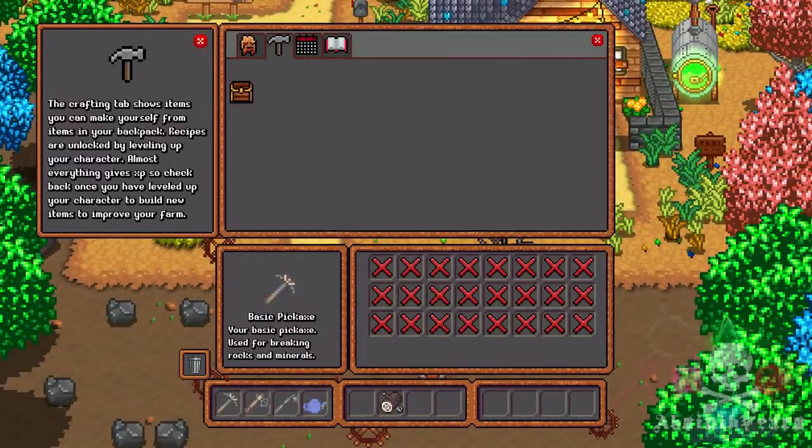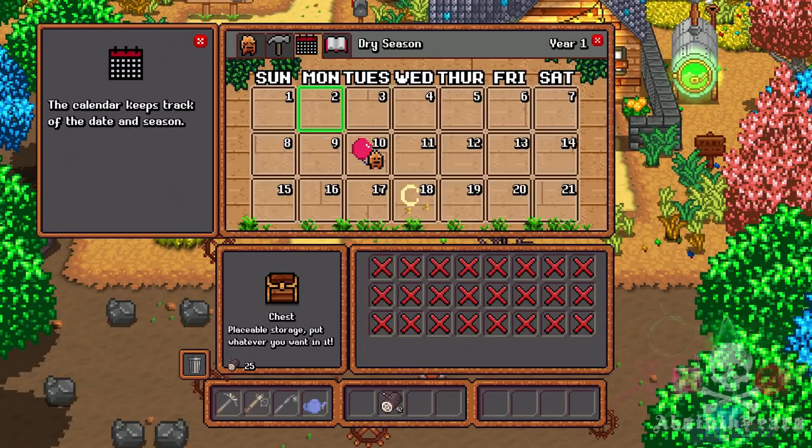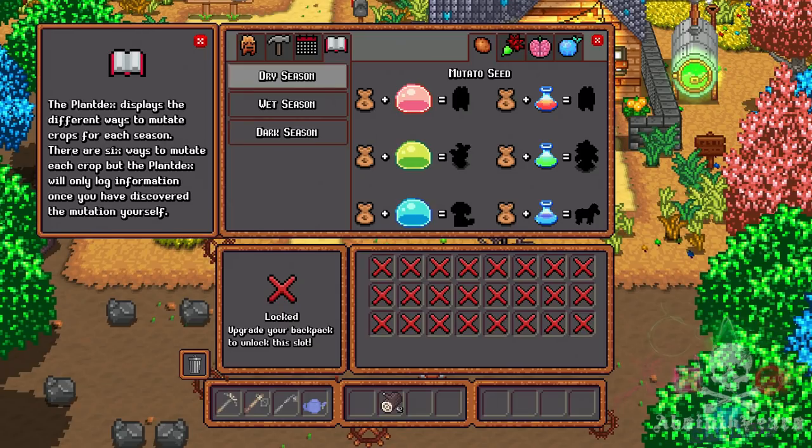Let's explore the menu a little. We have crafting, and all recipes we learn by leveling up will be available to make here, as long as we're holding the correct materials needed. The calendar displays images relating to events and occasions happening in Planimal Point — we can't see exactly what the events are, but on the 10th appears to be Mr. Potato Head's party, and on the 18th is Sea Day.